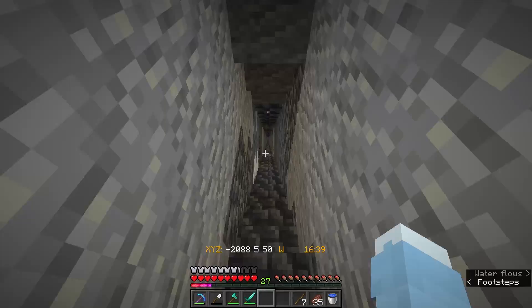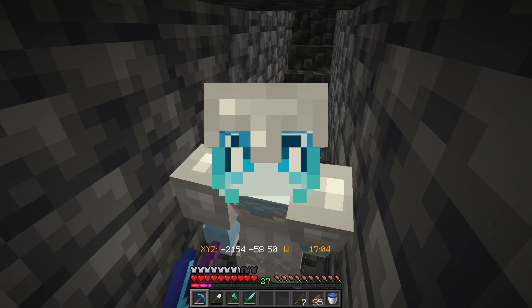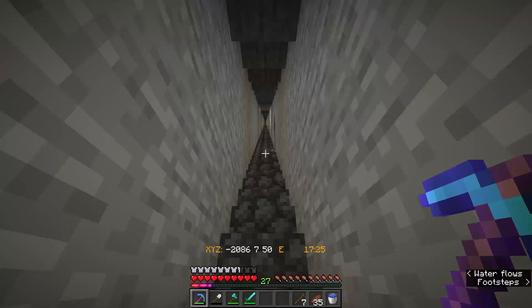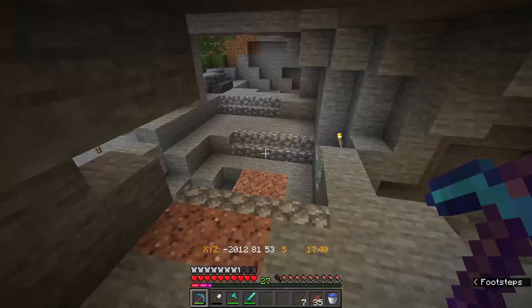I decided to do stairs because ladders just take so long. I mean, this took a long time as well, but it's worth it going back up - it's like 10 times faster. I got down here and I just realized I don't have any torches. Well, back up I go - and I can show you why it's just so much faster. Just spam space and you go up so fast. This doesn't really work with elytra, because you go into elytra mode a lot. But yeah, that's so much faster than going up a stinking ladder.